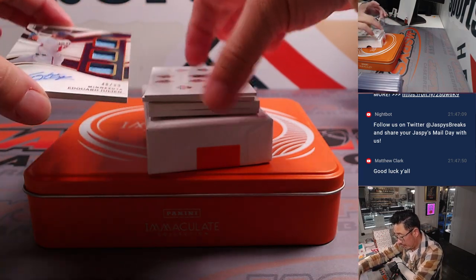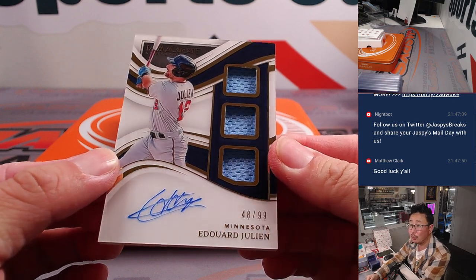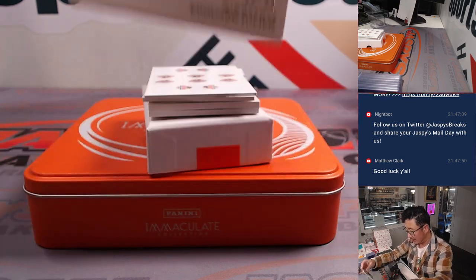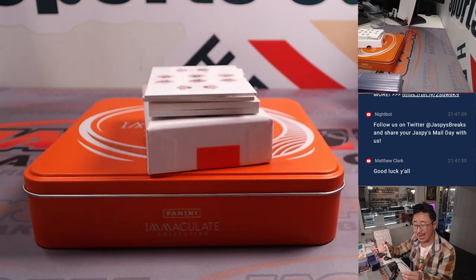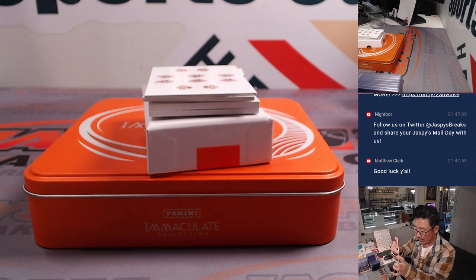And then we've got Edward Julian. Nice — 48 out of 99, triple relic and autograph. I feel like he had a pretty nice year for the Twins. AL Central, Nick. I think the Twins had a brief playoff run and he looked pretty good in the playoffs as well.